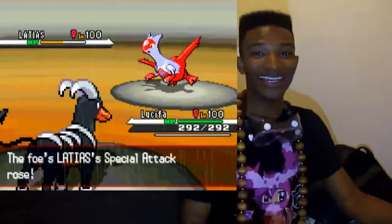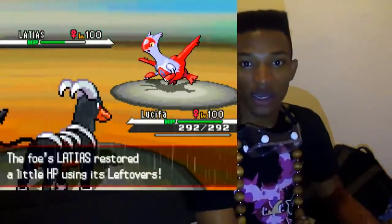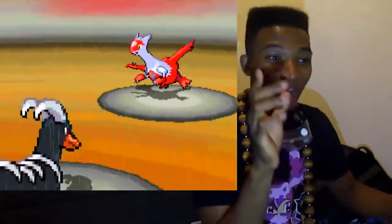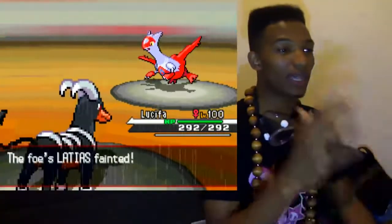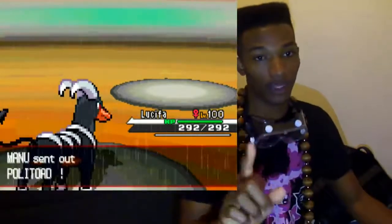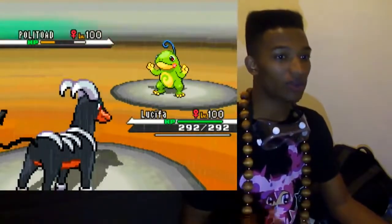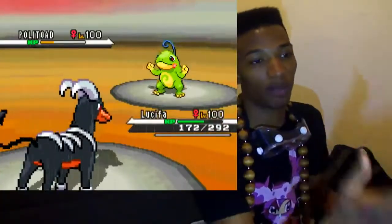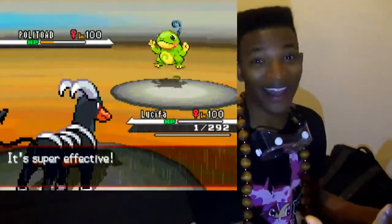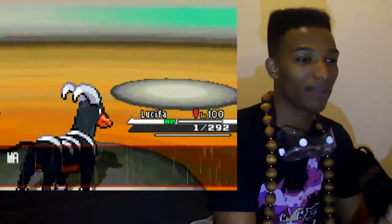I take this opportunity to switch in my Hanzu, because he's greedy with Calm Mind — he's real greedy right now. Luckily Hanzu was able to come in safely without taking a hit. I go for the Sucker Punch, because he sees Hanzu as a threat, and the Sucker Punch destroys Latias. I had one-hit KO'd multiple Latias and Latios with Sucker Punches from Lucifer. Then I take a Hydro Pump to the face from Politoed — do you think I'm going to live this? I am. Focus Sash activates, and luckily I'm able to stay in the match.